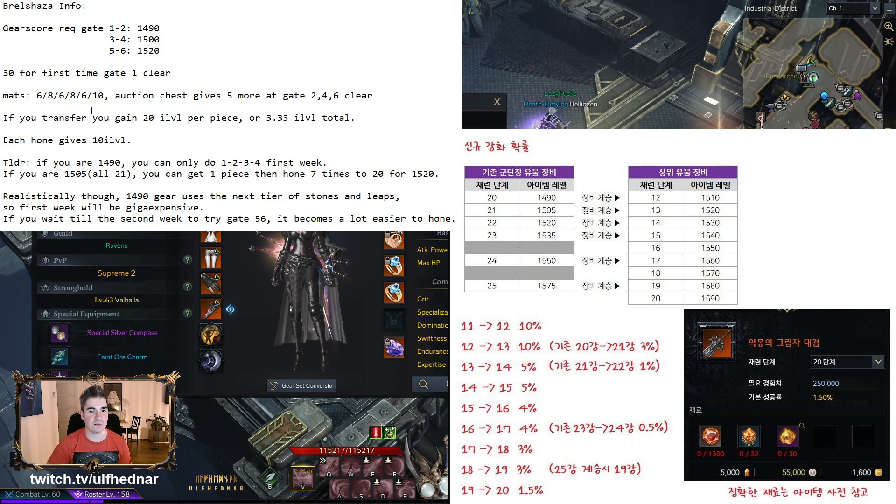Here's the TL;DR — you can stop the video and just read it. For first-time clears: gate one gives 30 auction materials, gates two, four, and six give five more. You gain 20 item levels per piece on transfer. Each hone gives seven item levels. If you're 1490 — which is plus 20 on everything — you can only do gates one through four the first week. But if you're 1505, you can get one piece and hone it seven times to reach 1520 and access gates five and six.